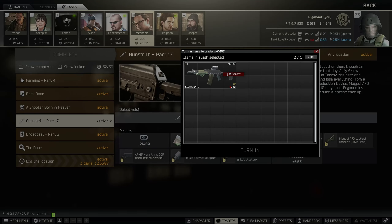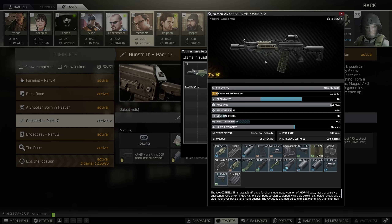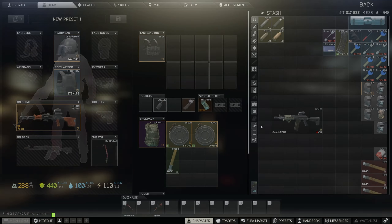Hello everyone, we're back with Gunsmith Part 17, and this time we have to mod an AK-102. This one's a bit of a pain because of the muzzle device, so let's jump straight into it.